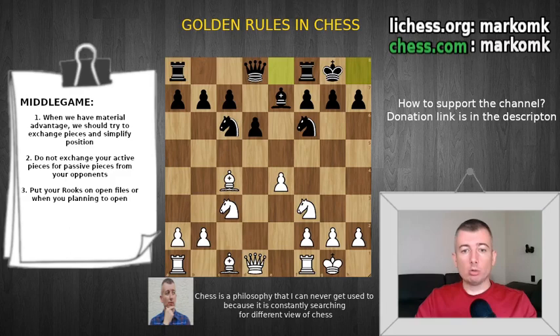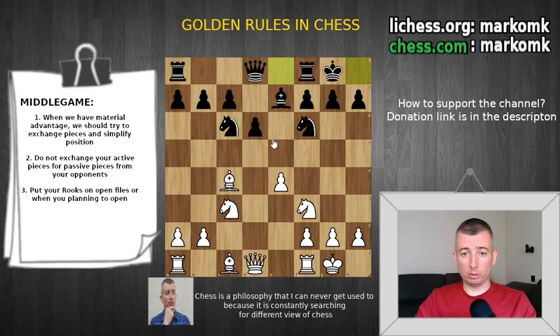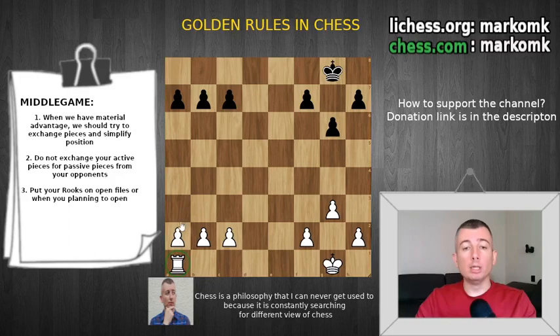Now something about the middle game. When you enter the middle game and have already earned some material, probably the best thing to do is to simplify the position. If you look at a position with many pieces, you might need 10 to 15 seconds to see that white has one piece more. But in a simplified position you need one or two seconds to notice white has one rook more. With many pieces there are many combinations, and the chance to blunder is high. But in an endgame with one rook more, it's so easy to win.